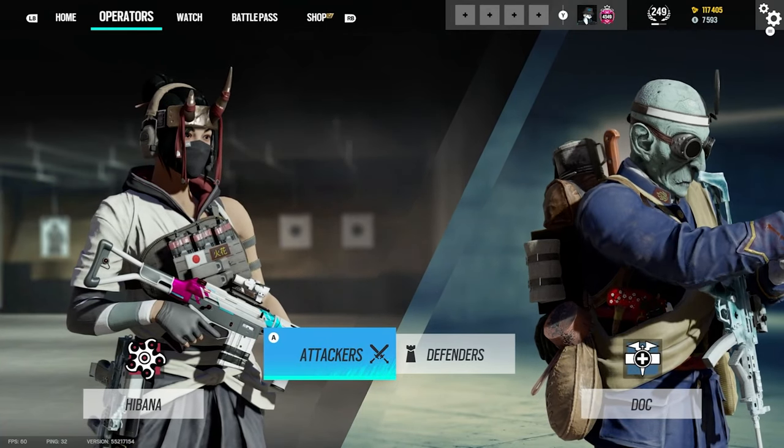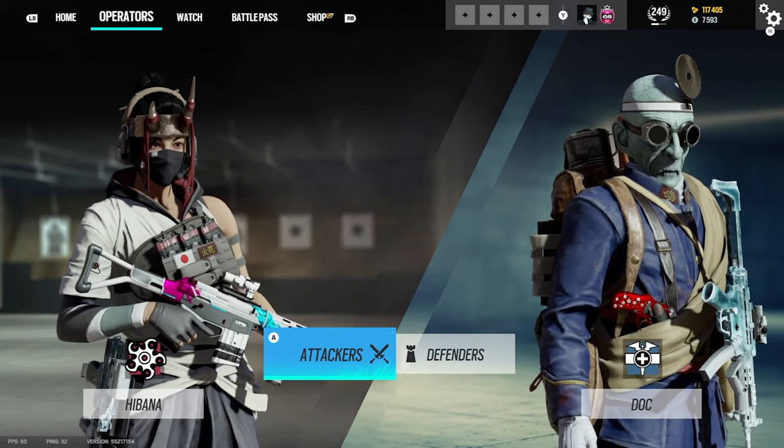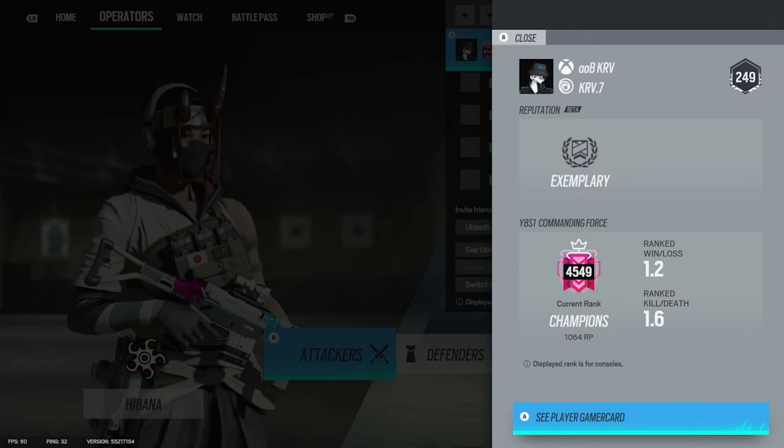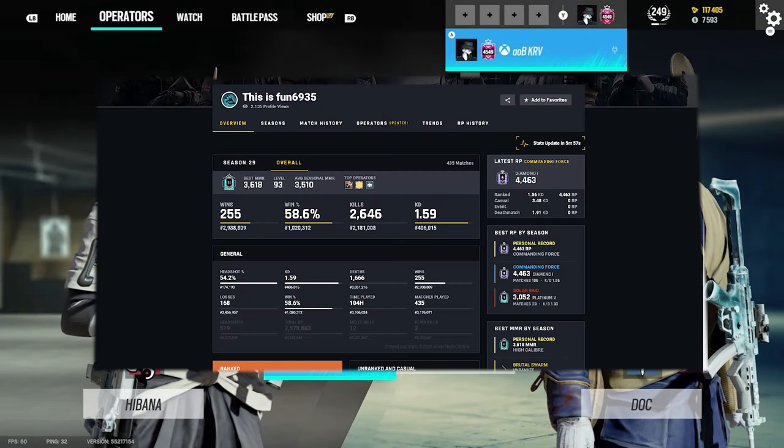Hey guys, what's going on, here is me KLV and in today's video I want to talk about five ways on how you can rank up in Rainbow Six Siege for the new season. On my main account I am currently 4549 champ, 1.6 KD with a 1.2 win loss, and on my smurf I am currently Diamond 1, 1.5 KD with a 1.2 ranked win loss.